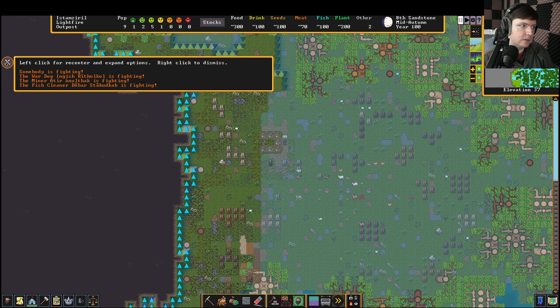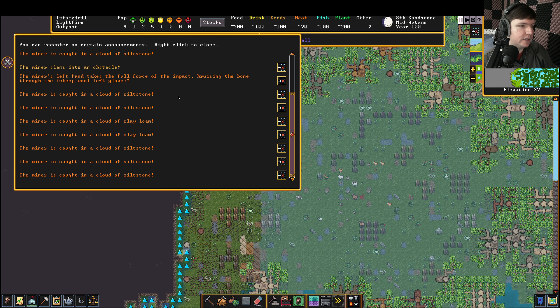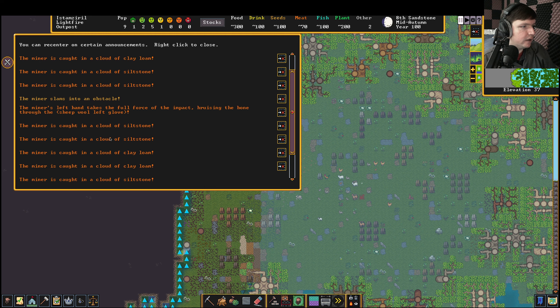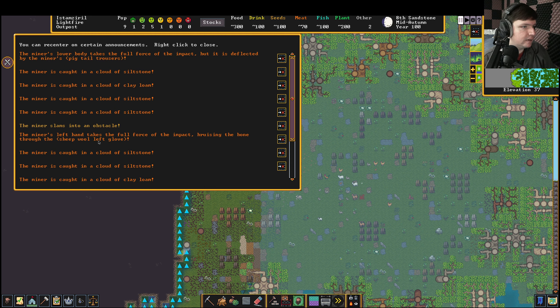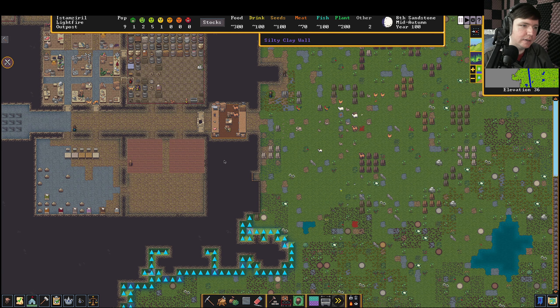Two people got knocked unconscious — might not have been good. The miner is in a combat state — I think it's because they took damage from the collapse. He's caught in a cloud of siltstone, caught in a cloud of clay loam. The miner's left hand takes the full force of the impact, bruising the bone through the wool. The miner slams into an obstacle. The miner's lower body takes the full force of the impact, deflected by the pigtail trousers. I think they're going to be fine, but it's definitely scary — you probably shouldn't do that.